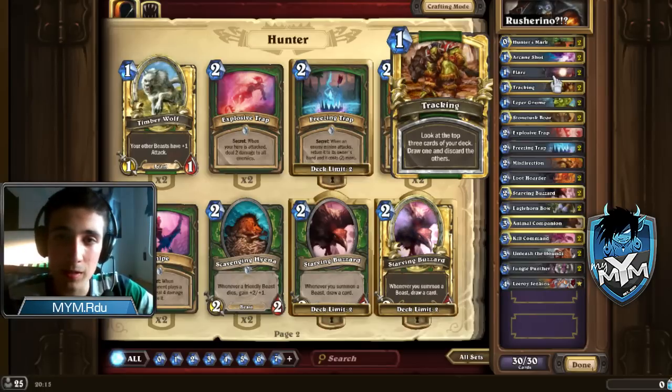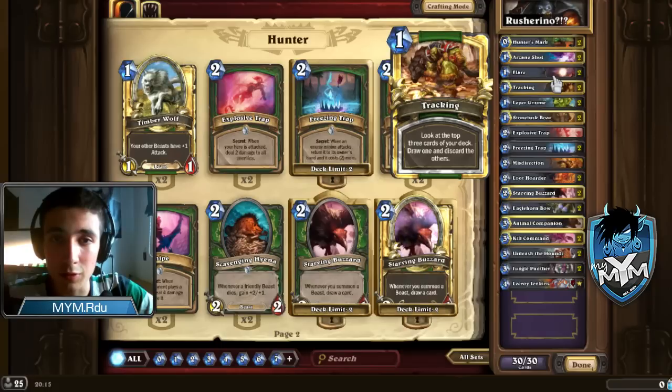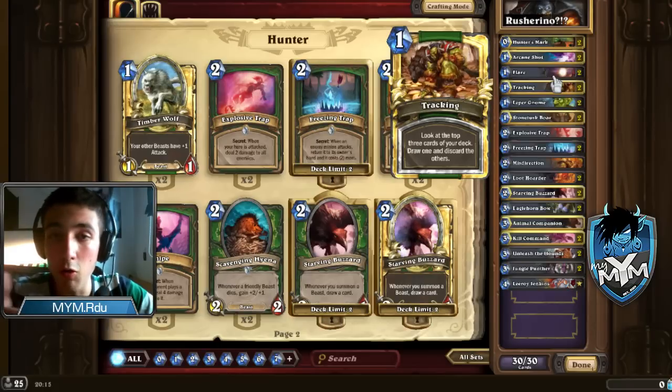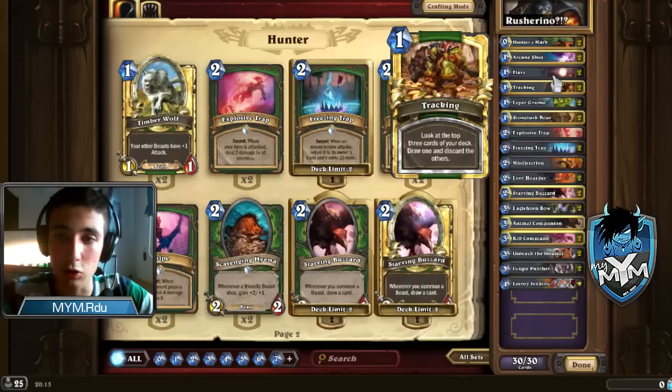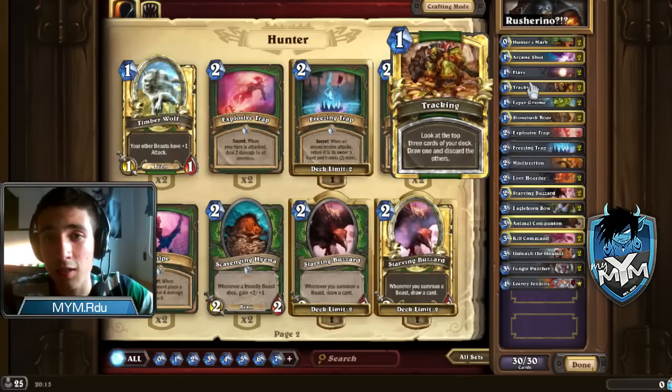Tracking is the best card in the hunter deck in my opinion. You can search for every card you need in a special situation. It's very versatile and very strong. For example, you can use it at the start of the game to get yourself an Animal Companion or a Jungle Panther or a Loot Hoarder or whatever. Or you can use it in the last turns of the game to get the lethal you've been waiting for. This card has so many uses that I often choose to keep it in my starting hand unless I have Leper Gnome.